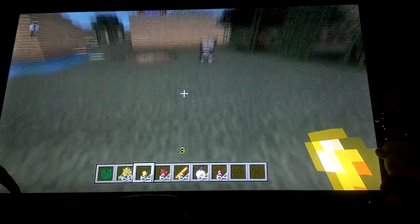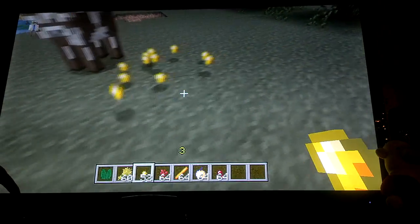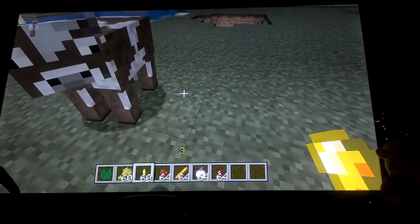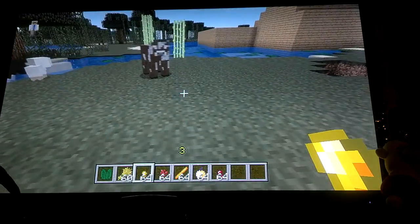And now we got gold nuggets. Not much to them — they're just little pieces of gold that if you get enough of them you will make an iron ingot.